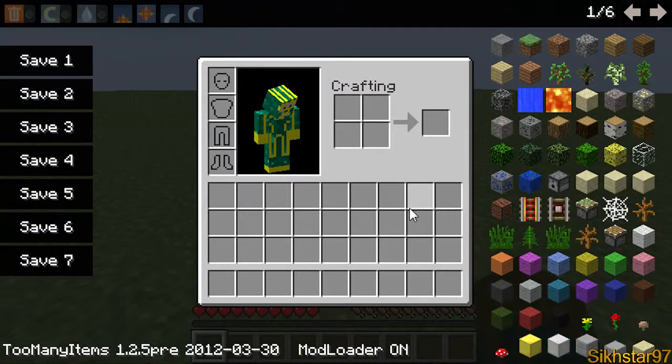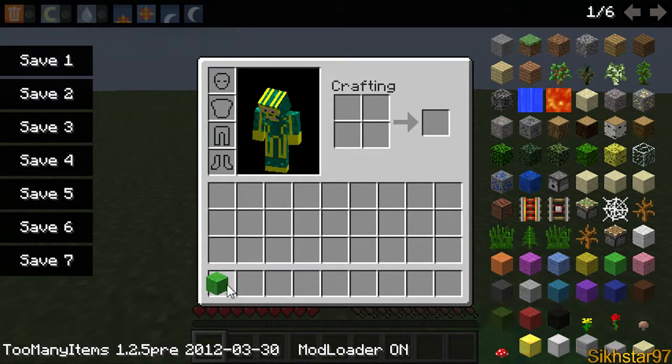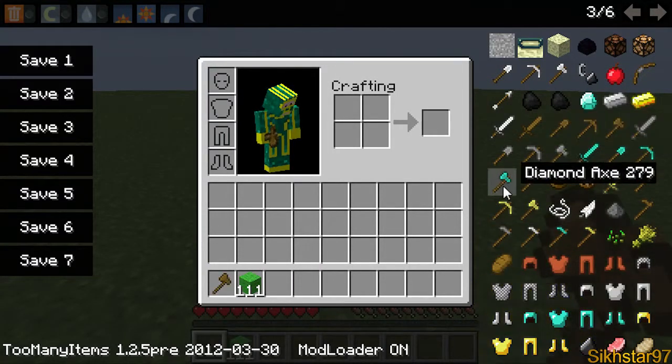Now spawn some items. The first thing you need is a full stack of lime wall. To get an unlimited stack, hold shift and press it with the left button and you get a full stack that never runs out. The next thing you need is an axe, which acts as a wand that I'll tell you about later.